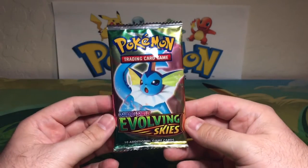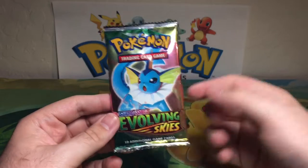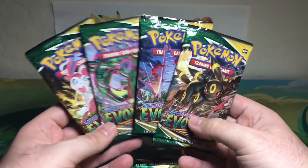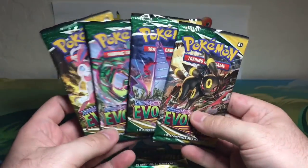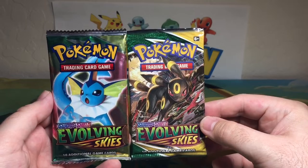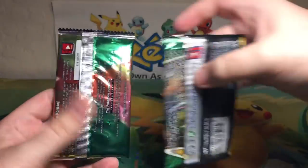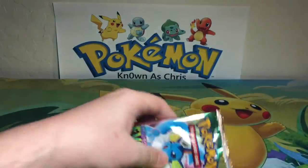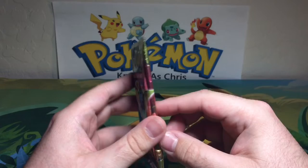For those of you that may not know, this is obviously not a real Evolving Skies booster pack — Vaporeon is not on either of them. For reference, the actual Evolving Skies packs feature Umbreon, Rayquaza, and Sylveon — those are the four Pokémon that should be on the packs. So as you can see, we have quite a difference in design, coloring, and lettering, but I'm excited either way. Let's get into it and see what's inside a Vaporeon Evolving Skies booster pack.